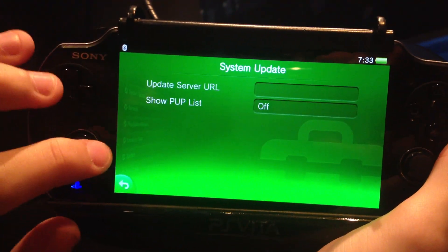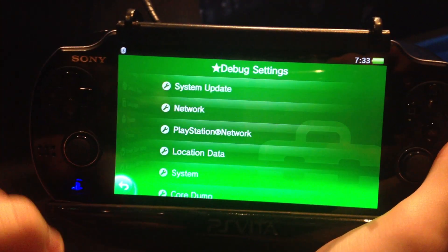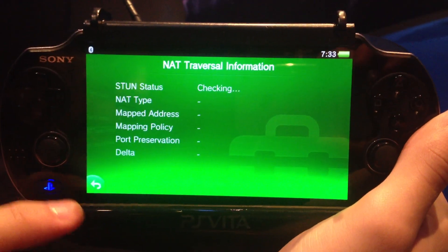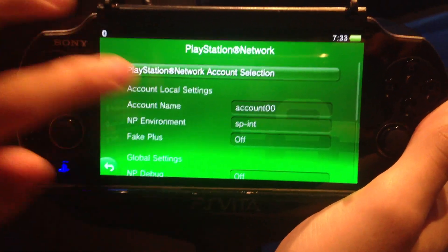Let's go to the debug settings. Under system update, the update server URL is empty and show pub list is there, like in the last version. Then you have net emulation — you can fake 3G and stuff, kind of like with the last version. Let's check the changes from the previous and actual version.